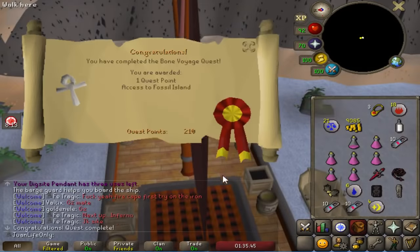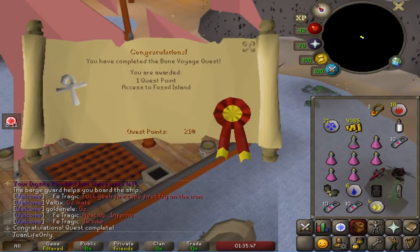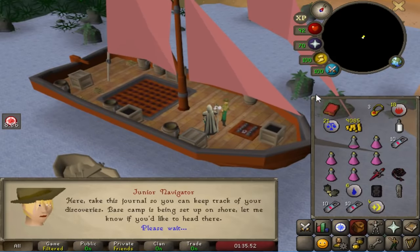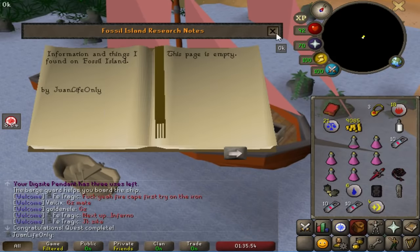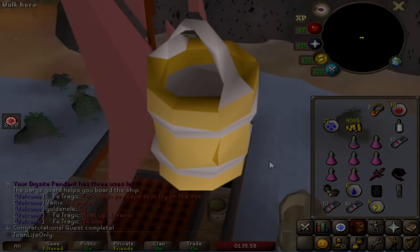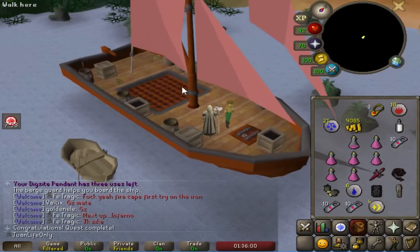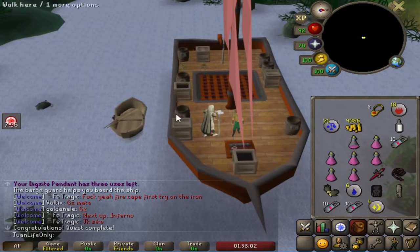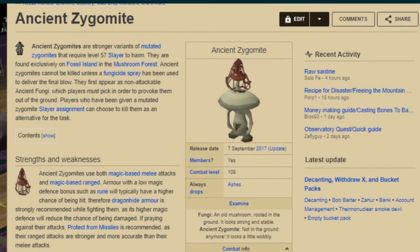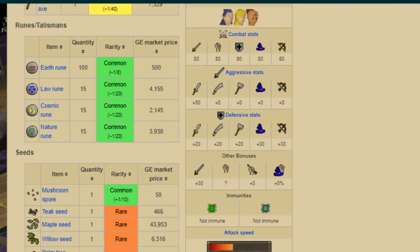I decided to go ahead and unlock Fossil Island by doing the Bone Voyage quest for two reasons. The first one: I wanted to unlock it so I can get the Volcanic Ash to make Ultra Compost, because if I want to farm a lot of seeds I better have Ultra Compost for my herbs — they're the best, way better than Super Compost. The second reason was I thought I didn't have any Mushroom Spores.